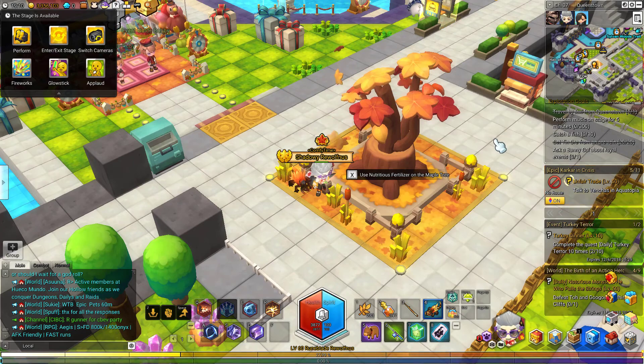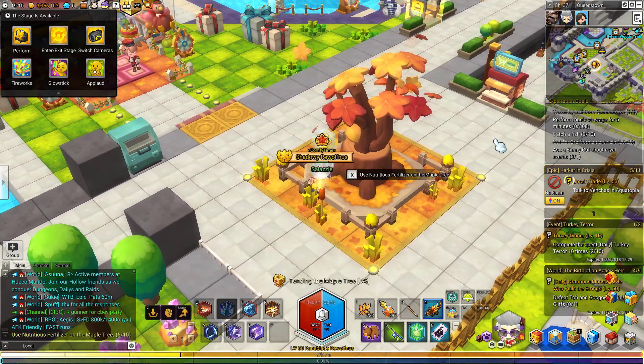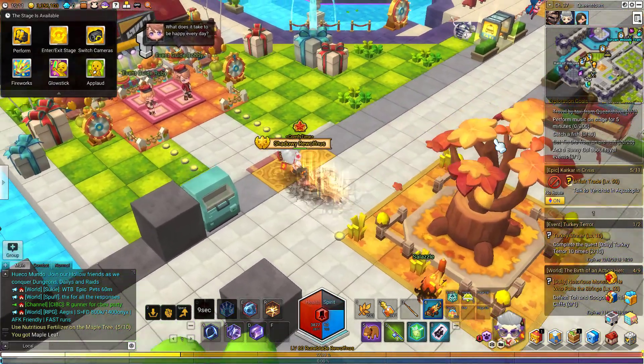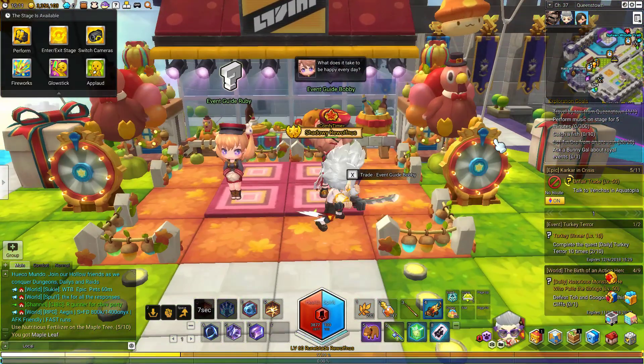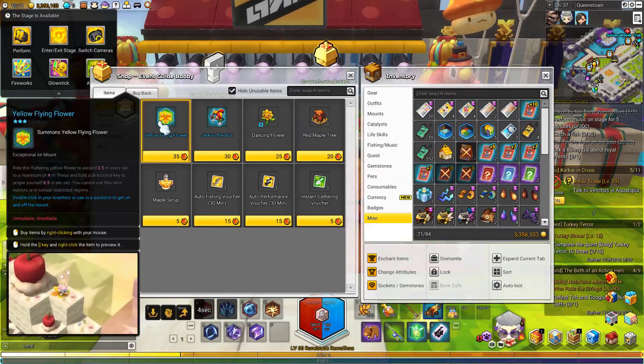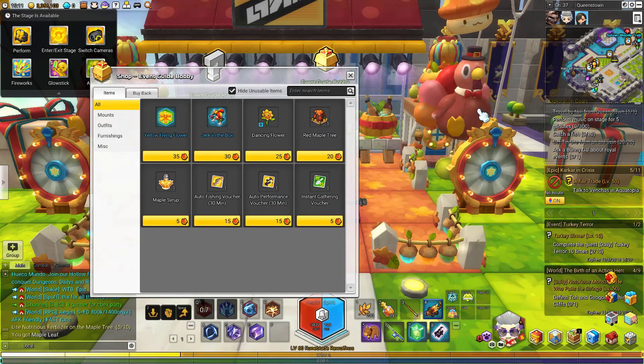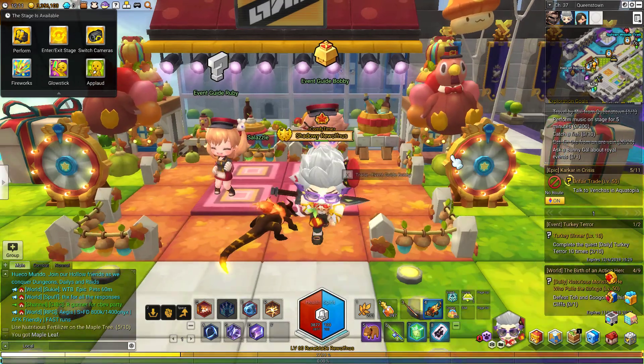The fertilizer helps you fertilize the maple tree. Once you fertilize the maple tree, you will get to buy items like mounts, outfits, vultures — pretty cool, really, really cool. I'll probably get the mounts themselves because mounts are awesome.